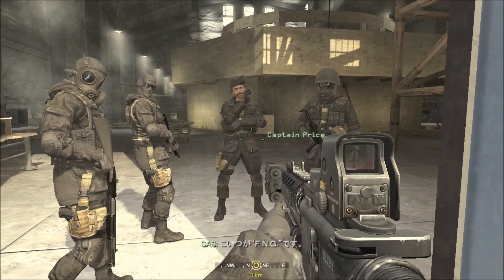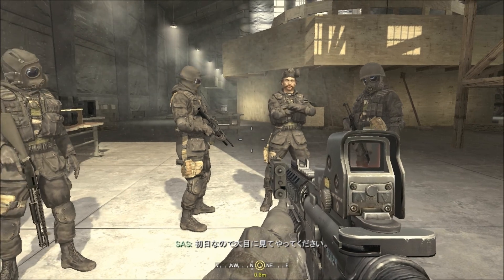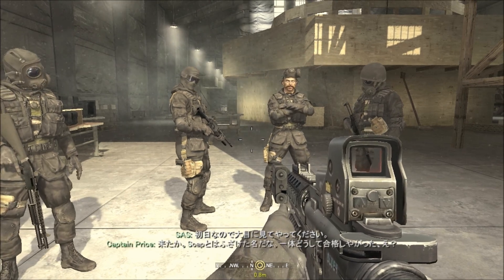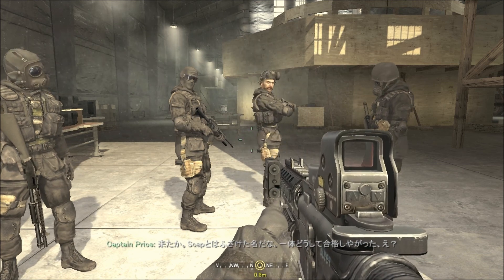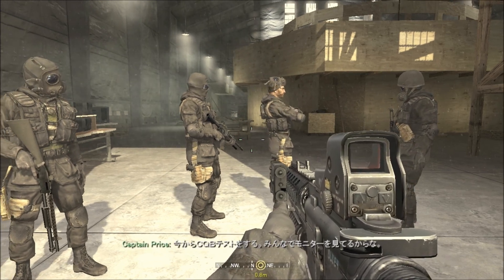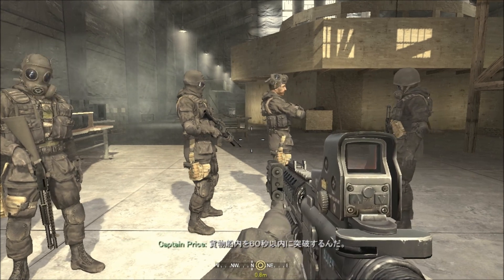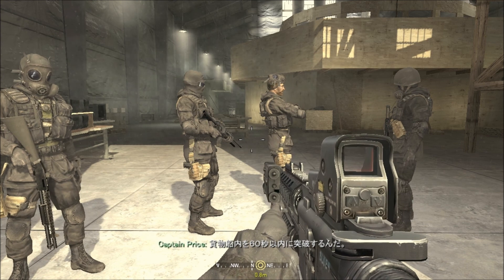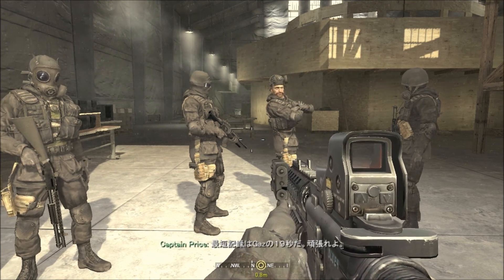It's the FNG, sir. Go easy on him, sir — it's his first day in the regiment. Right, what the hell kind of name is Soap, eh? How'd a muppet like you pass selection? Soap, it's your turn for the CQB test. Everyone else head to observation. For this test, you'll have to run the cargo ship solo in less than 60 seconds. Gaz holds the current squadron record at 19 seconds. Good luck.